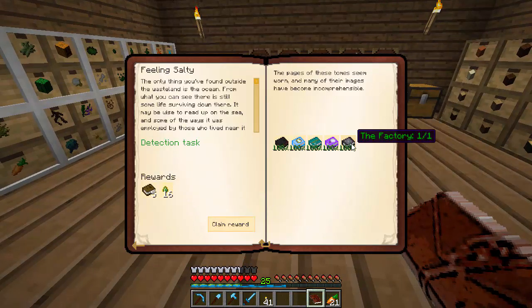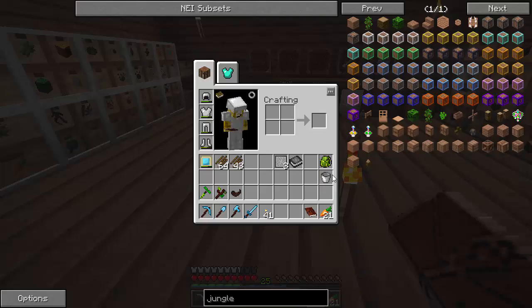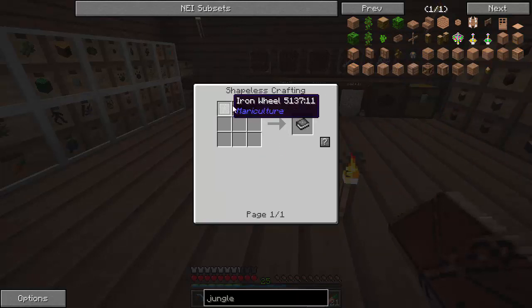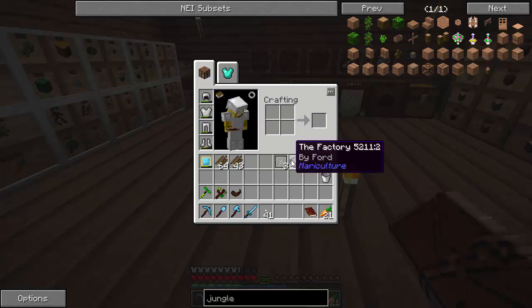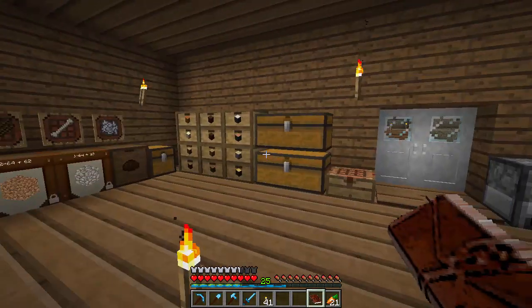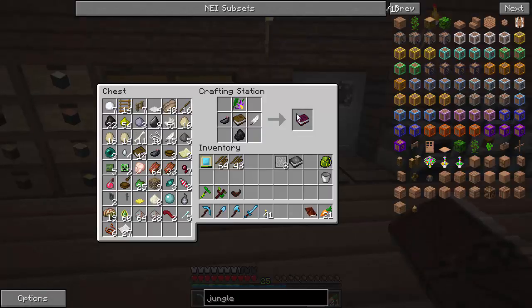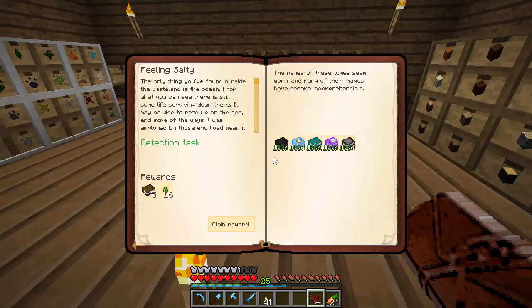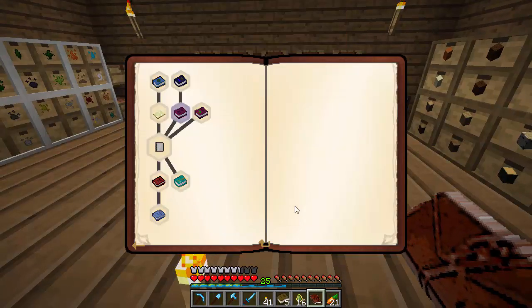For 'Feeling Salty,' the only one we needed left was the factory. I had to craft these iron wheels to get the factory book, but as soon as you create an iron wheel — which is really easy — it just gives you a factory book on its own. So cool, we got that. Over here, I'm ready to craft Collecting Fumes. That's the recipe for that. Let's claim the reward there.